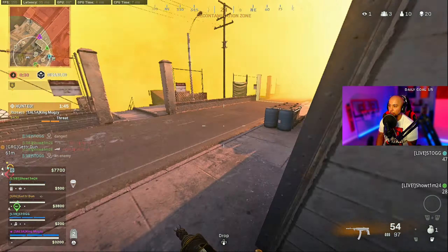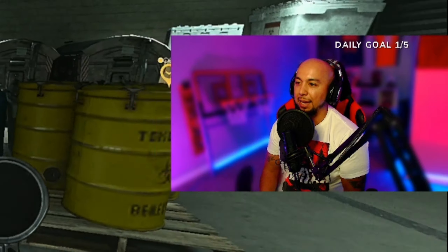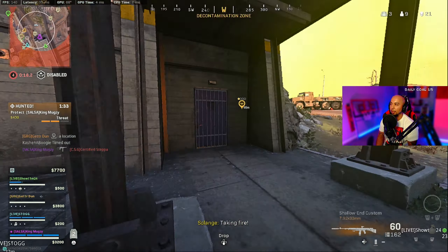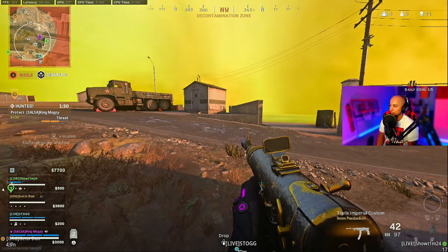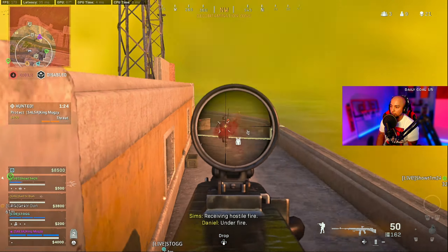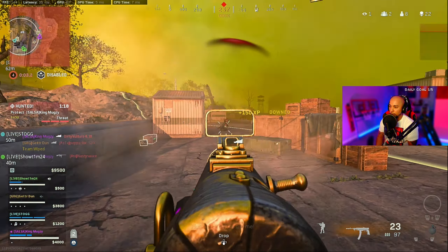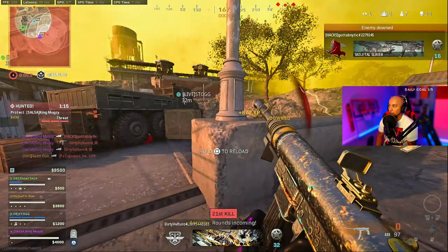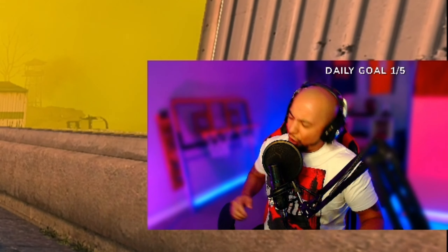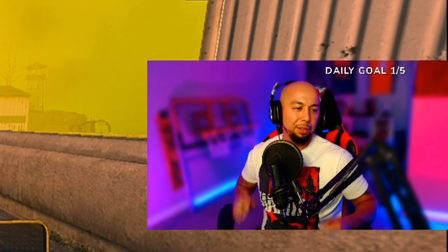One on me. I knew where you were at — I saw you, boo boo. I just knew where you were at cause I saw you. I'm pushing in, boys. There's a down one over here — orange ping. There's a whole team over there. Got him — let's go, boys! GGs, boys — that lobby was holding, man.